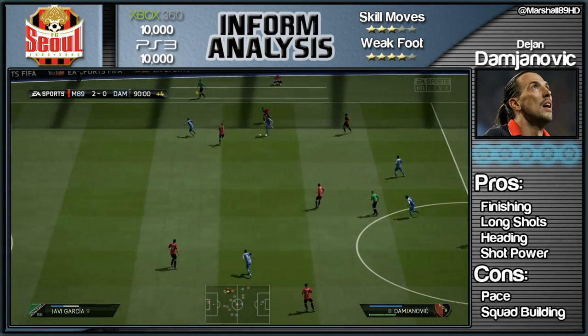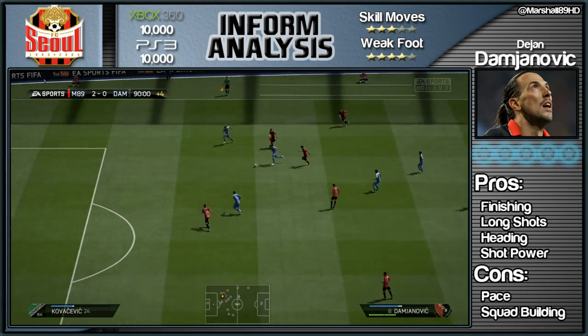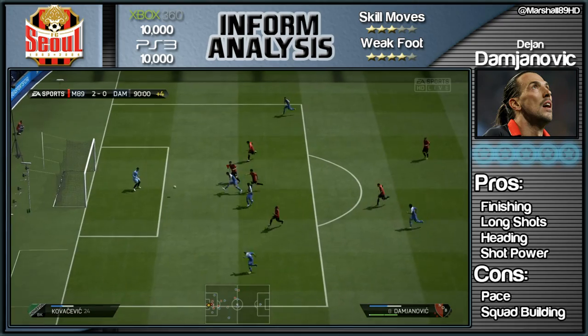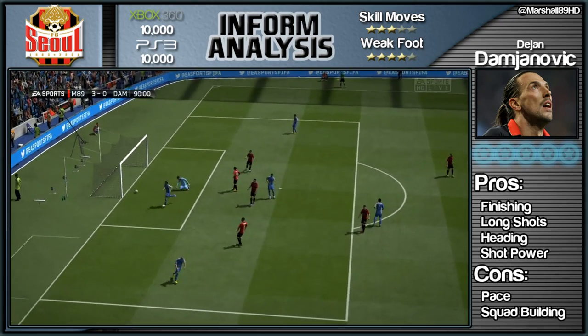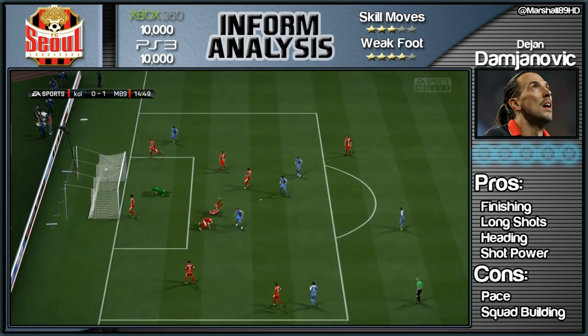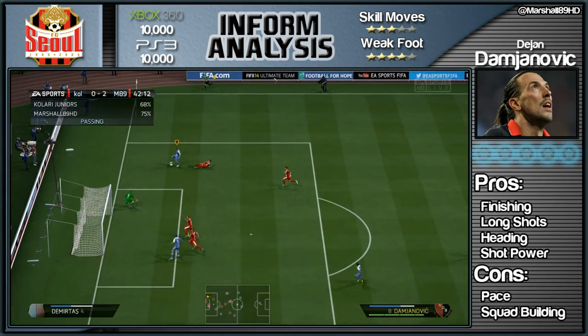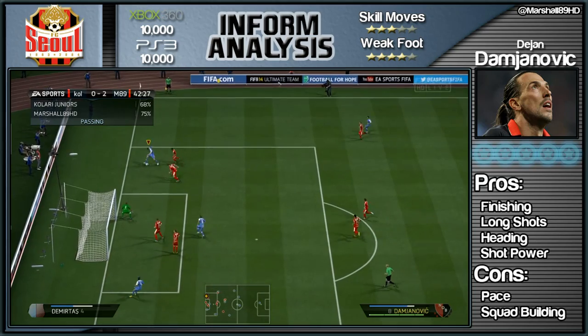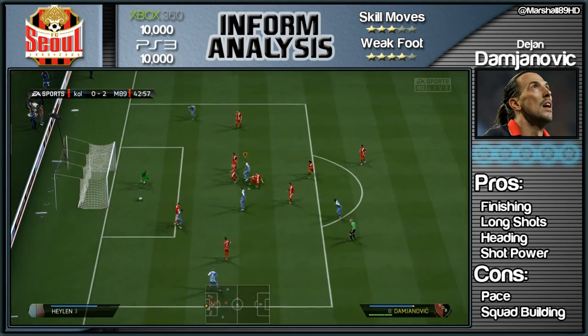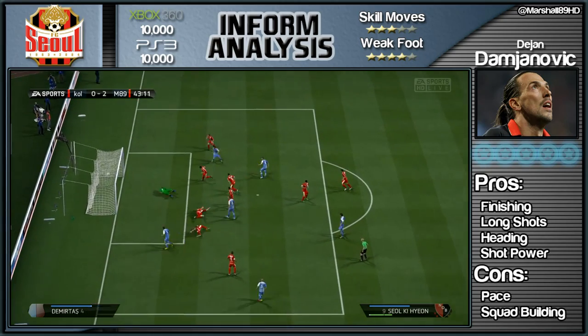We'll go back to that game later because I can't show you all 11 goals in a row. He scored from a corner and then does this running through everybody. This guy isn't the fastest in the world but his ball control is pretty decent, and given that his ball control is good you can do that stop-start run and get past loads of players. At 6'2" from corners, he's very, very deadly - and just look at that ball control, he's very unlucky to hit the post.